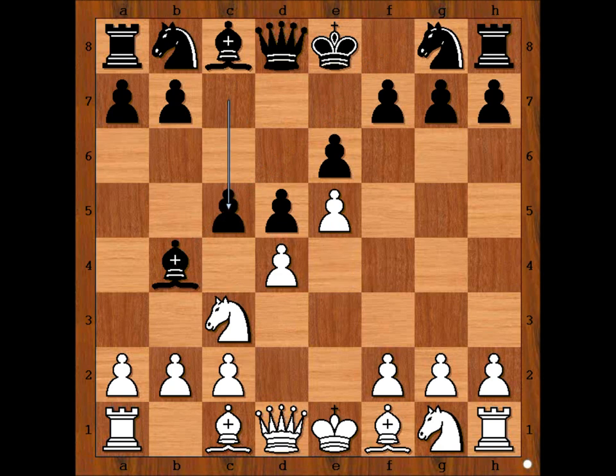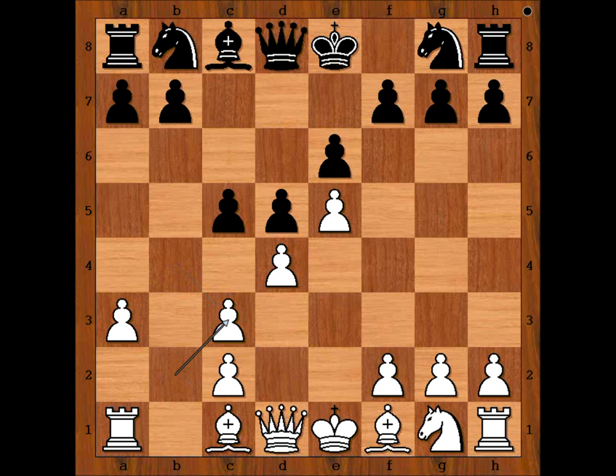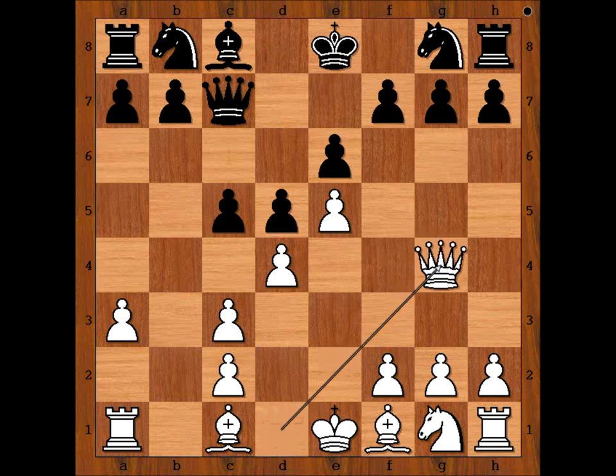E5, C5, A3 attacking the bishop, Bishop takes Knight, pawn takes Bishop, Queen to C7. Preparing for Tal's next move, and the move is Queen to G4, attacking the pawn on G7.